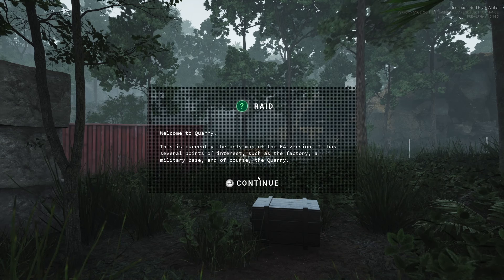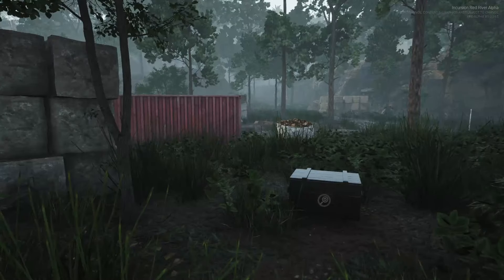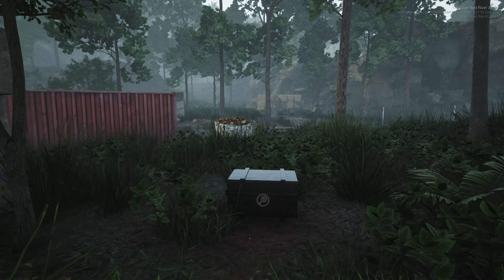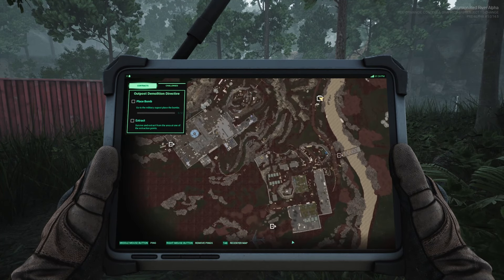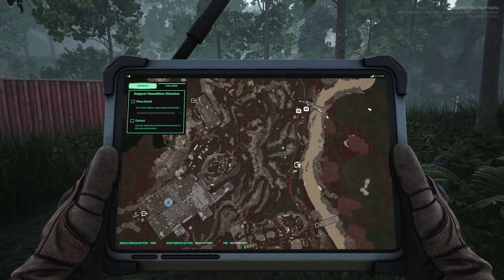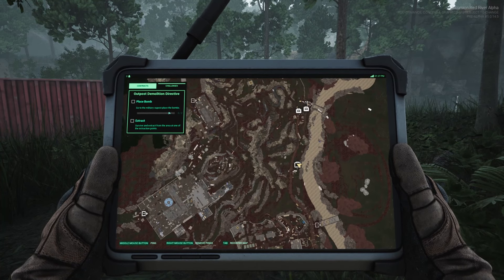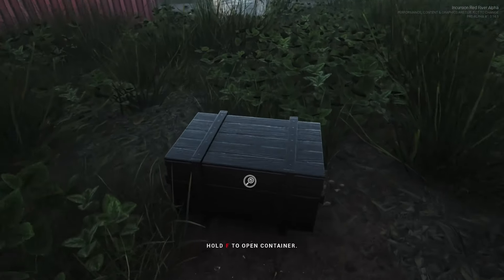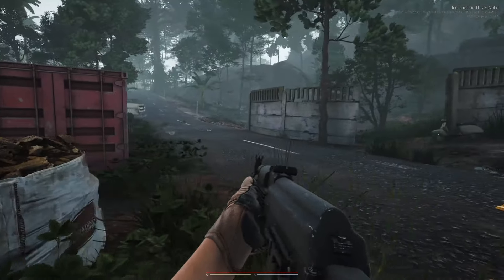Now we're officially in. Here's my other huge thing that I'm so happy they have — a map! I think that was the one thing about Tarkov that I was always bad with: knowing where things went. You can also do challenges, and these challenges are not the same as contracts. You can have multiple challenges rather than only one contract. I need to drop bombs in places — so let's grab some bombs and get the gun out.